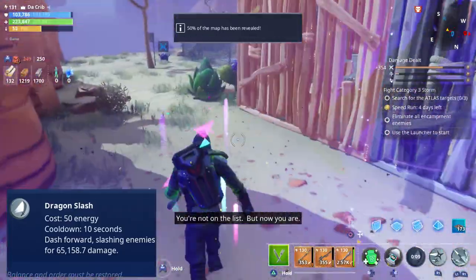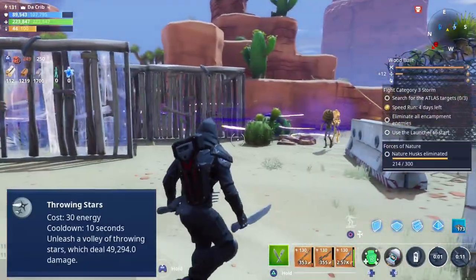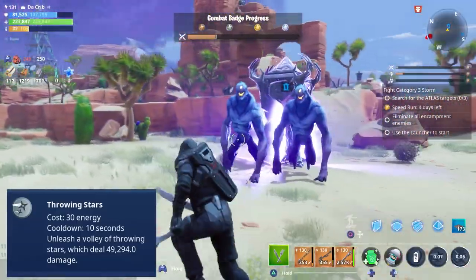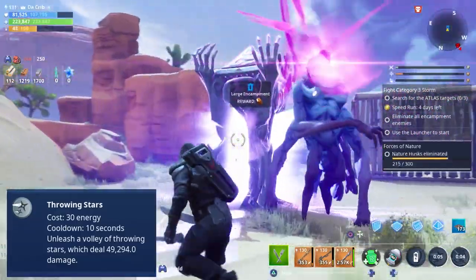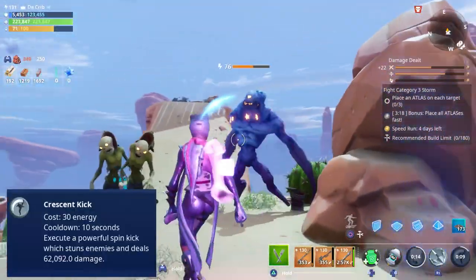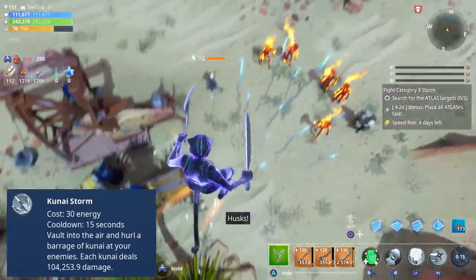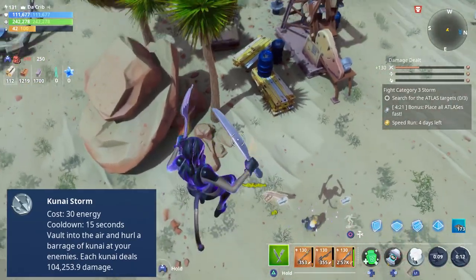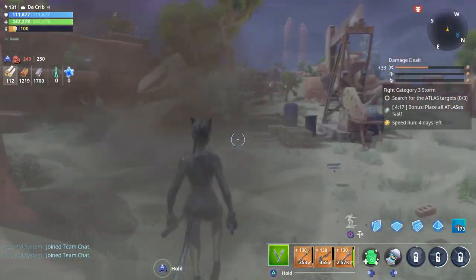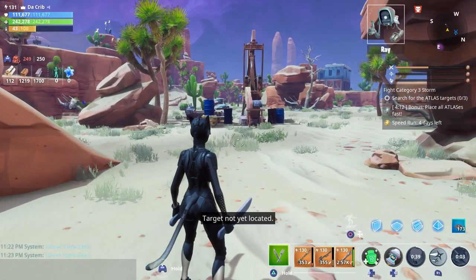They also have Dragon Slash, which is probably the best ninja ability and really good for crowd control. They also have Throwing Stars — there are ways you can alter the amount of throwing stars you throw and how you throw them depending on which commanders and team perk you use. They also have Crescent Kick, which not only deals damage but can also stun husks. Ninjas can also have the Kunai Storm ability, which makes you jump into the air and throw a bunch of kunai at enemies directly below you.